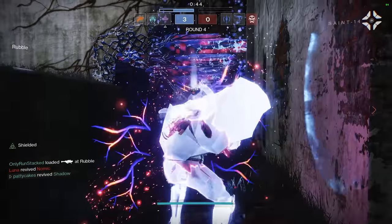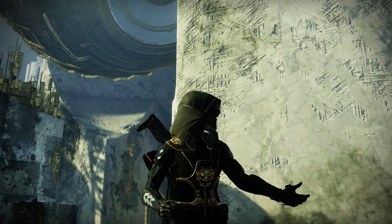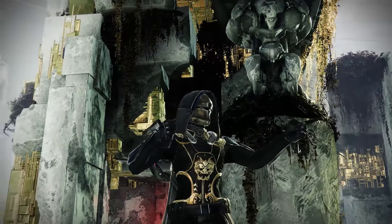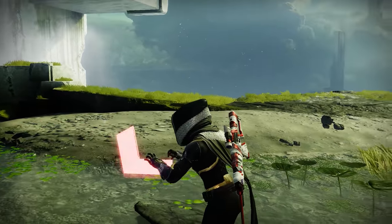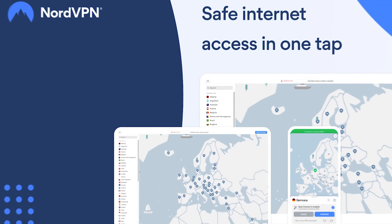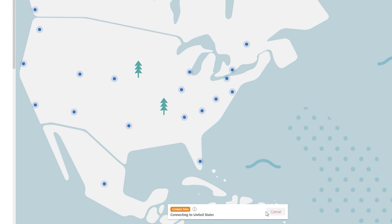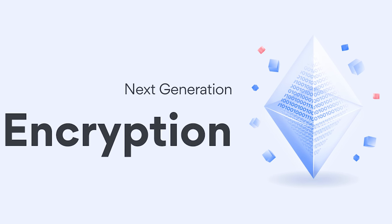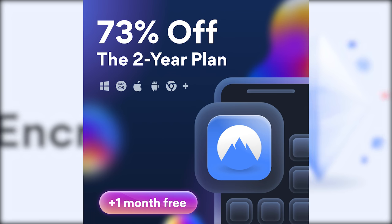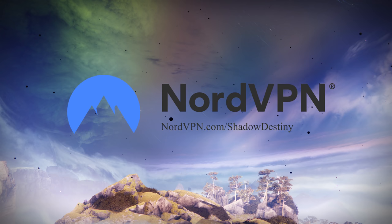Before we do that though, a word from the sponsor of this video, NordVPN. Finding the best settings in Destiny 2 for stuff like your FOV, sensitivity, and button mappings can be very complicated and confusing, but protecting your data and online activity with NordVPN couldn't be any easier. Regardless of whether you're on your phone, laptop, or PC, you can enhance your internet privacy by simply clicking Quick Connect. You can literally just click one button to encrypt your data and stay safe. Especially when it comes to sensitive information like passwords and online banking, it's really important to protect yourself online. Nord has got you covered with a massive 73% discount and an additional free month if you sign up today at NordVPN.com. And if you change your mind, you can get a full refund within 30 days, so use the link in the description.